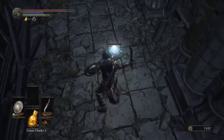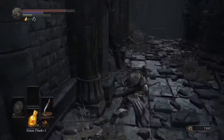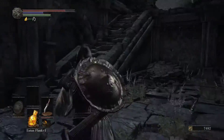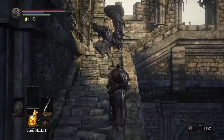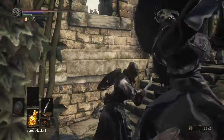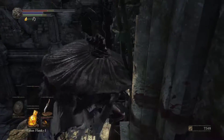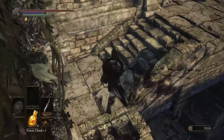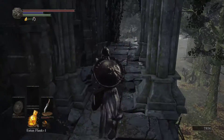Crystal Lizard — drops a crystal gem. Not exactly all that useful, but we do have to be careful here. There is a sorcerer. I thought he was dead when he bled — and he's gone. That was a lot easier than it normally is for them.